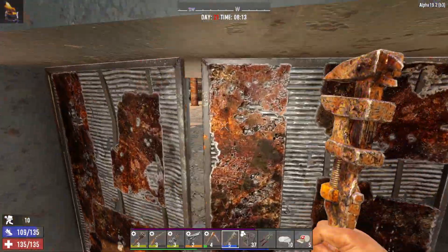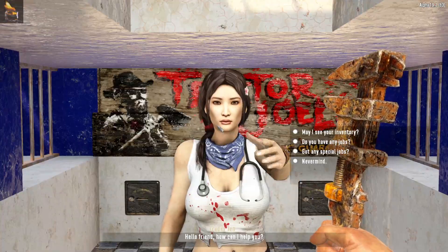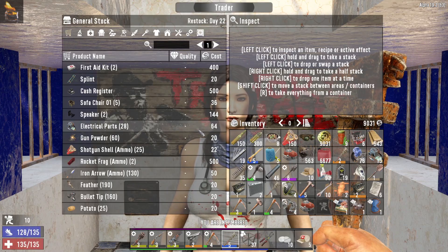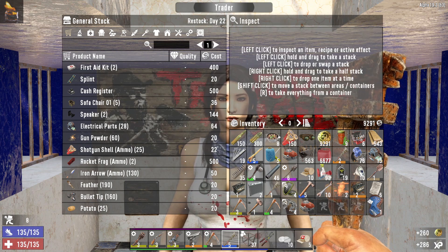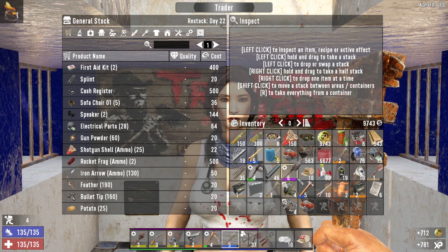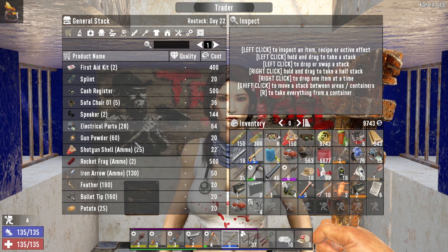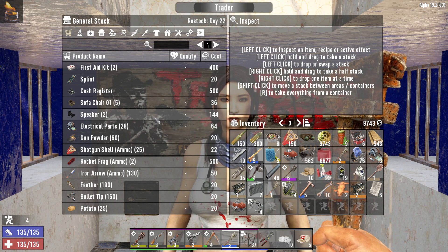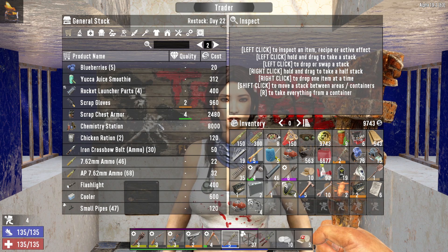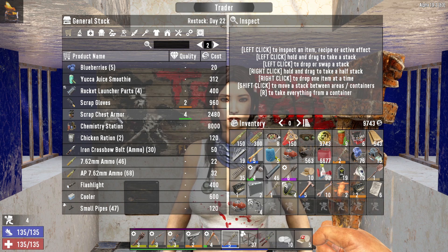I am quite encumbered now so I definitely want to park right outside. Let's see what this trader has to offer. Trader Gen it is. Okay, I've got 9,000 dukes so I might as well sell these bits — I was going to sell them anyway. I'll keep the engines though. I'll keep most of the tool parts — I do want an auger at some point. I'm not sure when I can craft one, I need to check.